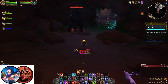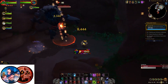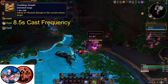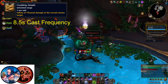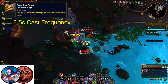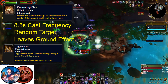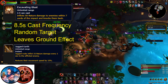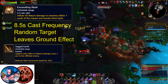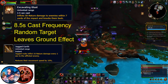The first enemy you will encounter is the Primal Juggernaut, who has two abilities. The first ability is Crushing Smash, a high physical damage tank buster with a 1 second cast time. What the tooltip won't tell you is that this is used as often as every 8.5 seconds, so it can happen quite frequently. The second ability is Excavating Blast, a 2.5 second cast time avoidable AOE ability that is used on a random target. Anyone caught in the blast will take high nature damage along with a knockback effect.